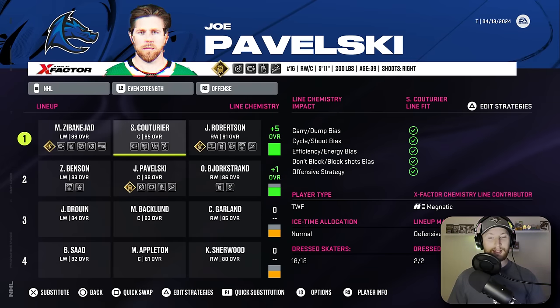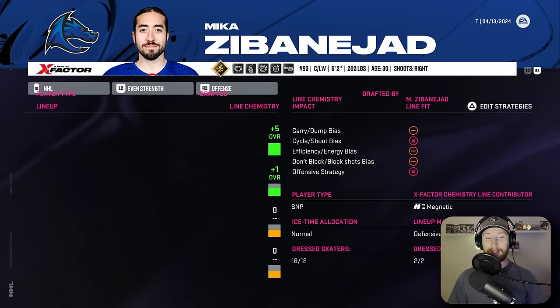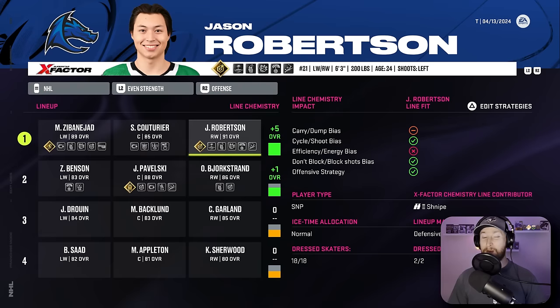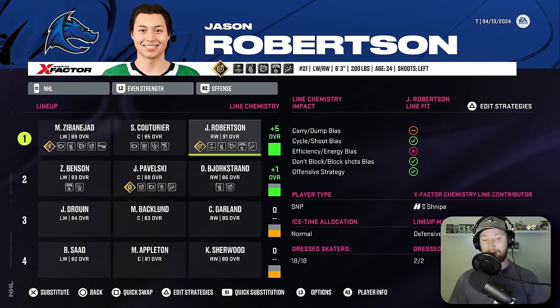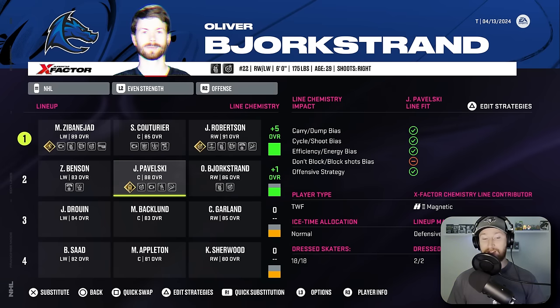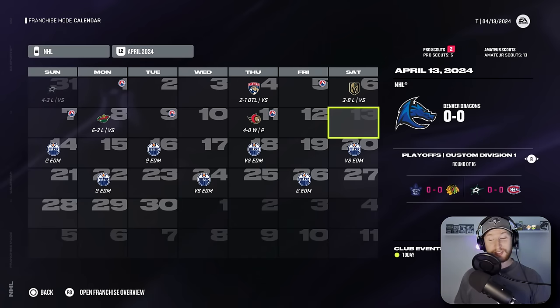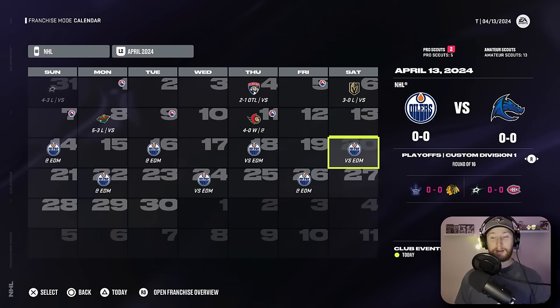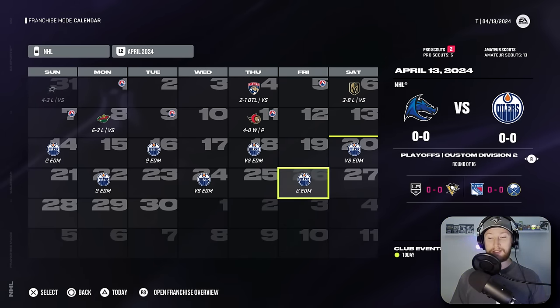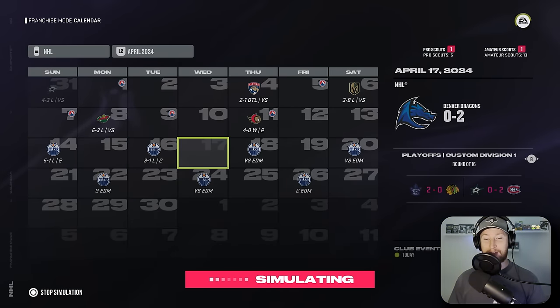Matthews is going to completely rinse the awards ceremony — 71 goals, 122 points: Hart, Rocket Richard. I'm going to run a new lineup: Couturier as the first line center, Mika Zabenejad on the left side, and J-Rob on the right. They are both snipers, which isn't ideal, but maybe moving Couturier up there as a two-way forward, he can get them the puck and Pavelski can help boost the second line. The defensive chemistry is off the charts now with the new coach. No blockbuster trade — we're just gonna straight-up sim.